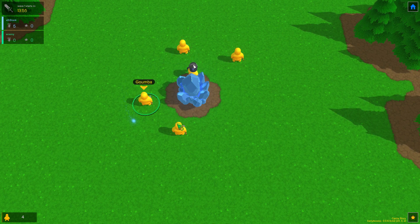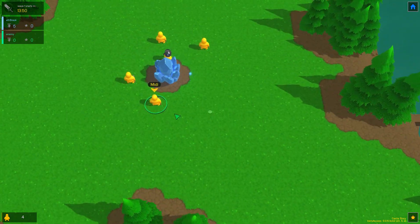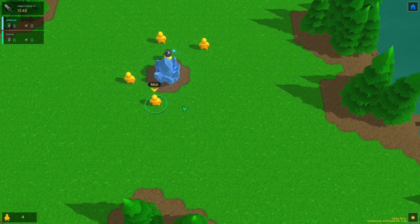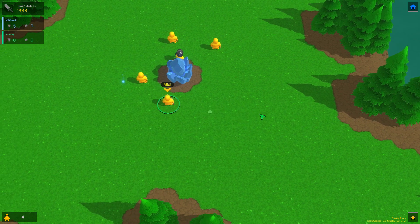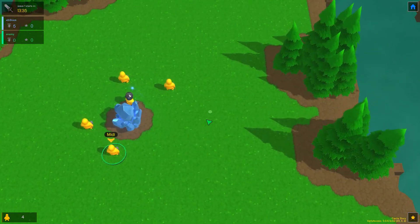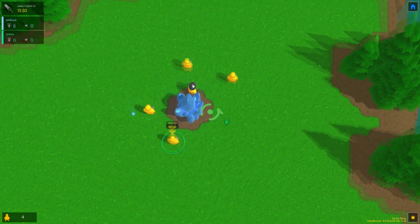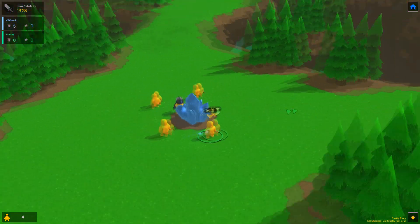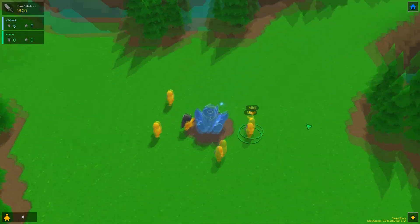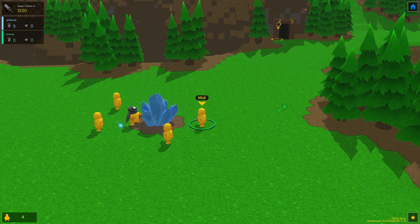You start off with one, two, three, four workers and one warrior. These are your workers and what they do is they collect your materials, they build for you — that's basically all they do. Basic controls: WASD, Q to rotate, E to rotate the other way. You can also use your middle mouse click but it's really clunky and kind of fast.